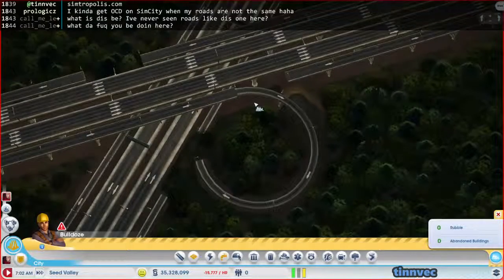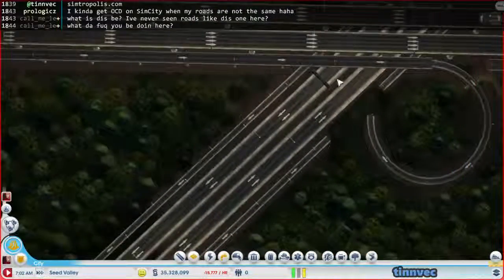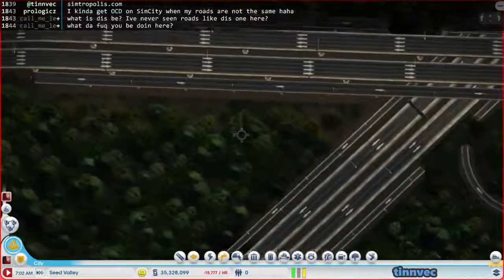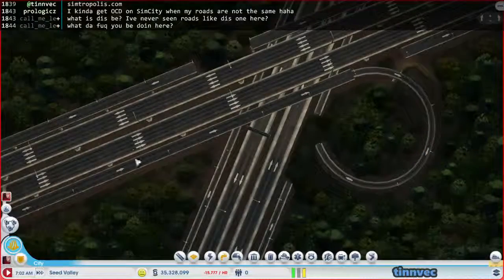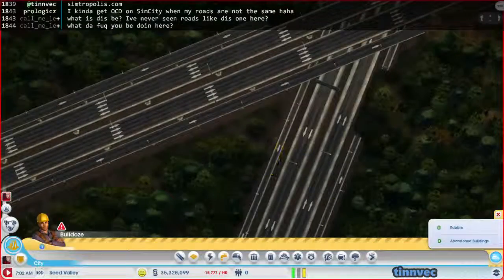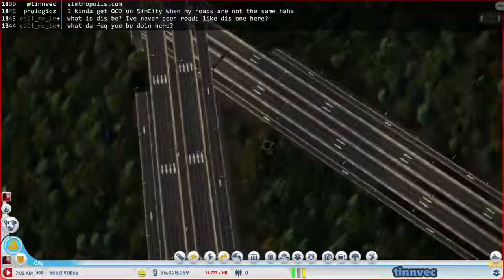Oh wait, no, we don't need one to come out there, because this actually needs to be - that's right. I forgot about this. I suppose I should have figured this out earlier on, because this needs to be one lane. What I'm doing is making a freeway interchange.